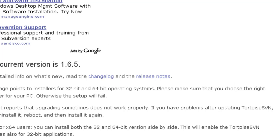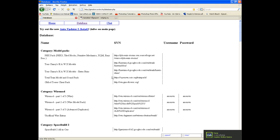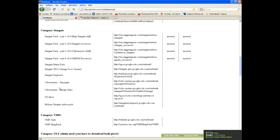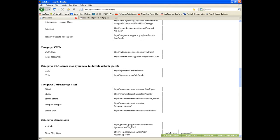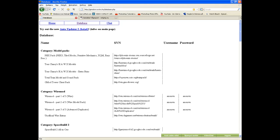If you look in the description, you see something called SVN links. Here are all the links — Models, Y mod, Spacebuild, Stargate, VMF, ULX, Cat Demons, Game modes, Destruction, Appearance, and so on.